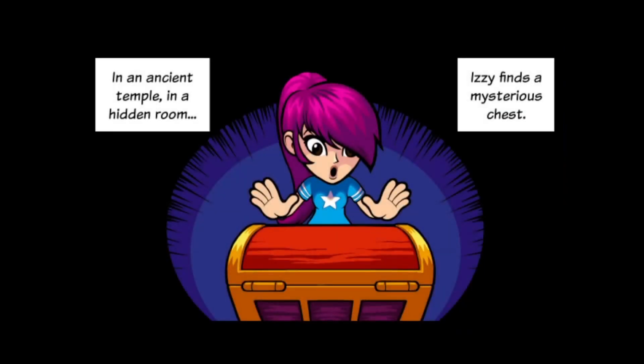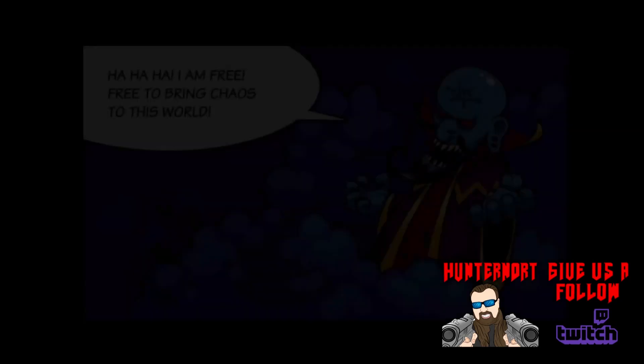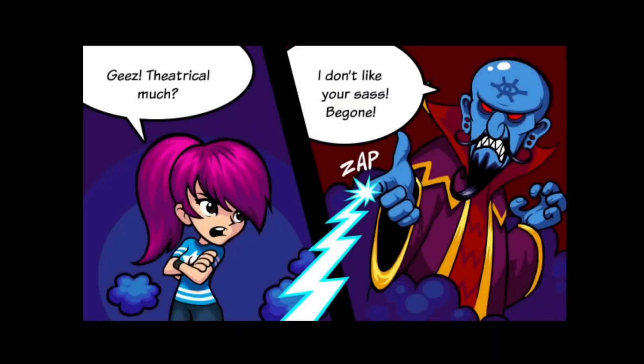So here it is, Intrepid Izzy. It goes right into the story - we get a comic book style cutscene, which are pretty well done. The illustrations explain that Izzy finds a chest and releases a demon, a genie. Reminds me of that fella from The Wishmaster, but blue and from a chest.